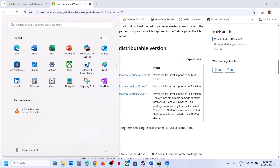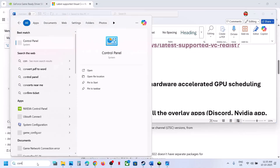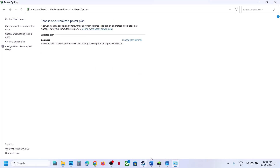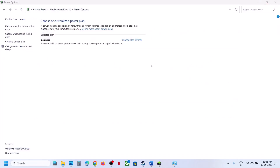After the system restart, launch the game. The next step is to try Power Saver mode. Open Control Panel, go to Hardware and Sound > Power Options. If you see Power Saver, select it and relaunch the game. You can also try Balanced or High Performance — check which one works best for you.